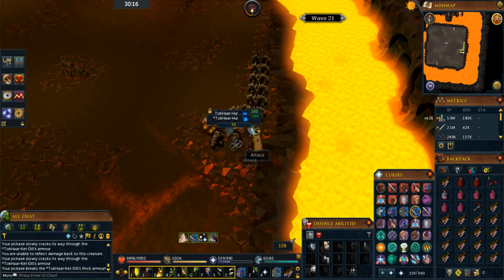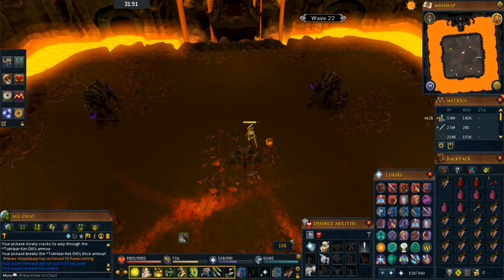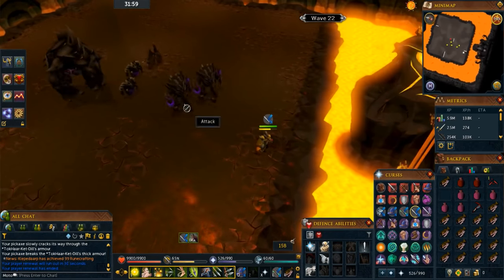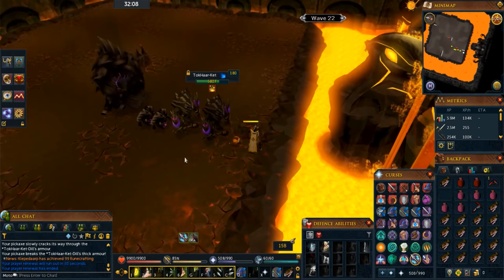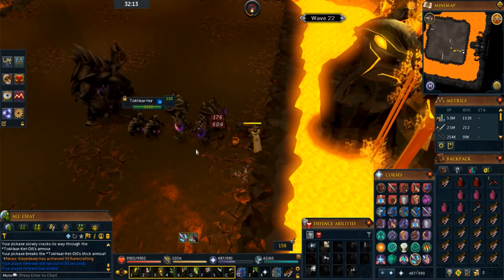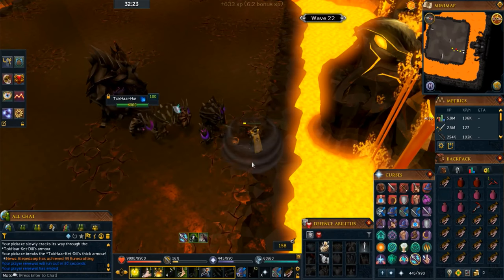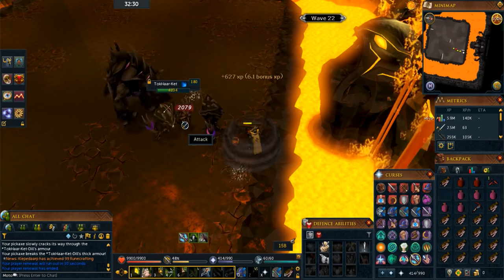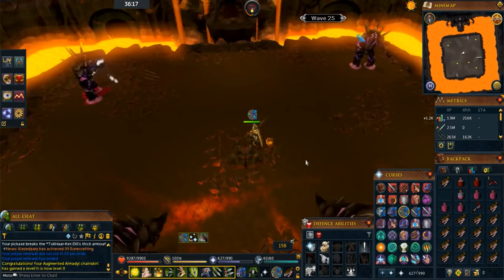On wave 22, a lot of melee guys will spawn again. Once they've all spawned, run northeast behind the rock and wait for them to come — it's a safe spot so they can't attack you. Kill the small guys first because they can actually attack you, then finish off the bigger guys. Do exactly the same for waves 23 and 24.